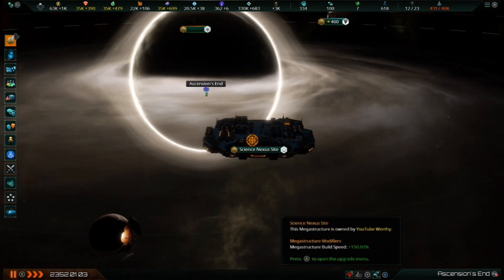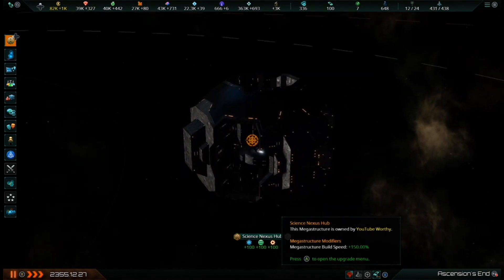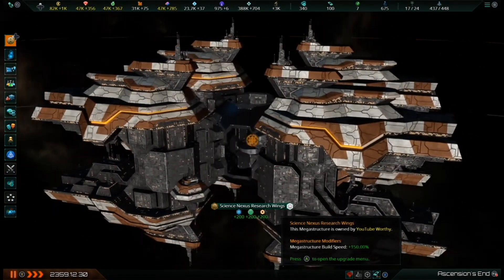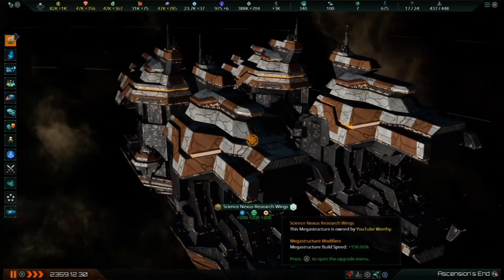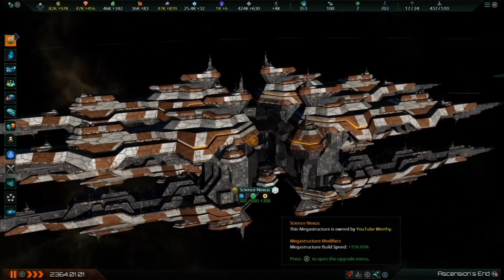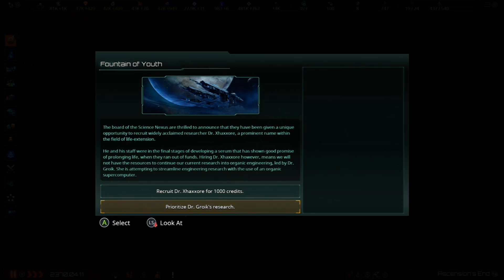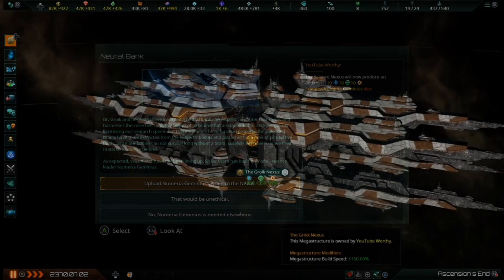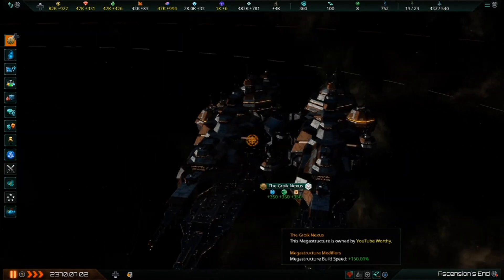Next up we have the Science Nexus, my personal favorite. This colossal construction furthers the pursuit of science and technological mastery by housing thousands of researchers in its labs. Once the construction site is finished, there are three building stages, with each stage producing +100 science in all three branches per month and a +5% bonus to overall research speed. A fully realized Science Nexus produces 300 science for each field and increases total research speed by 15%. There is also the possibility of an event that increases the Nexus's production by an additional +50 per month for each field of research. The Science Nexus can be constructed in orbit around any planetary body in any kind of star system, but not orbiting a star itself.